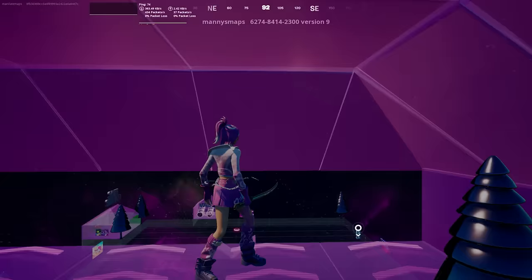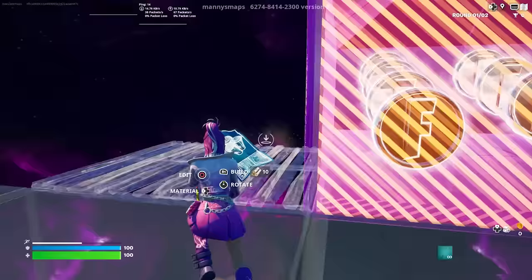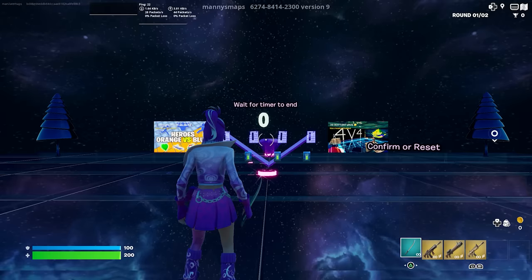Once the game has begun, you're going to be teleported over here. Follow me towards these coins — you will not have to wait for all of the timer to go down. Build a floor right over here, go ahead and do an emote by clicking this button. While you wait for the timer you can eliminate these bots — they won't give the craziest XP but it's better than doing nothing. The timer is now done.